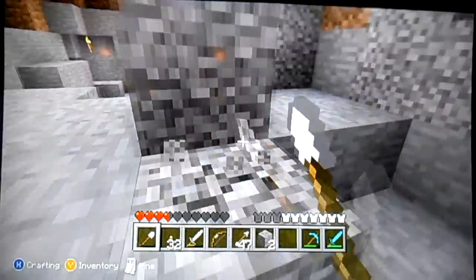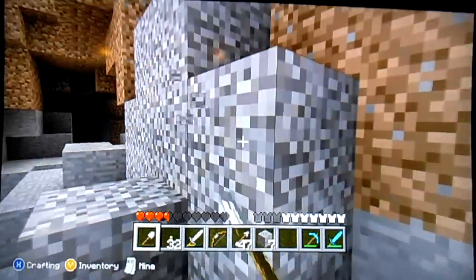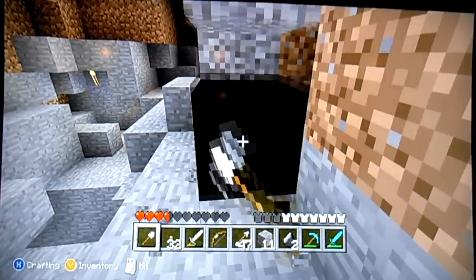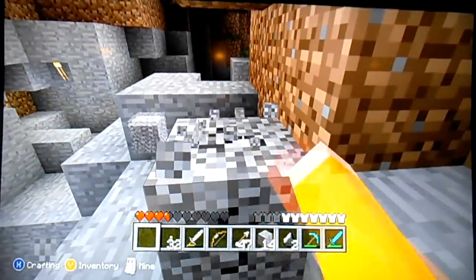So you need flint for bows and arrows, and flint and steel to light some fires, and eventually nether portals if you want to make those. And you get flint by digging up gravel, as most of you know, or as most of you don't know.